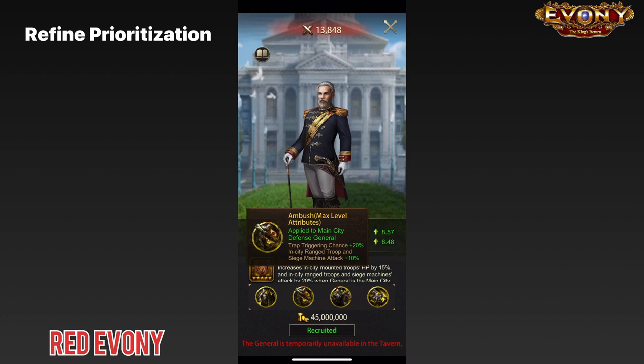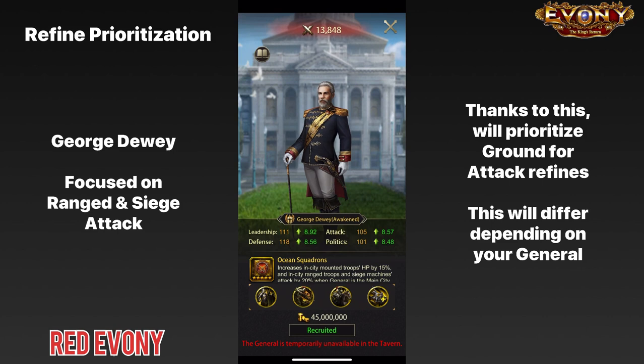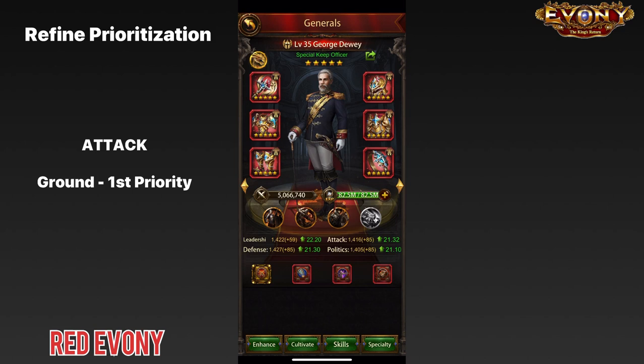Keeping that in mind, when looking at the attack block for refines, the main thing I'd want to prioritize would be ground troop attack. Ground troops are a particularly important troop type when it comes to defending, and since most attacks you'll face would likely be ranged attacks, it is important that your ground troops are strong enough to protect your keep efficiently. So in my case, first priority for attack is ground troop attack, followed by ranged attack and siege attack.